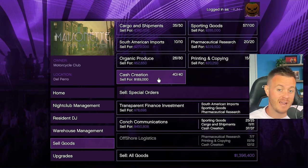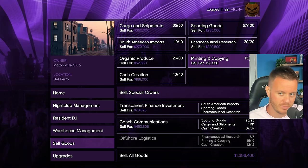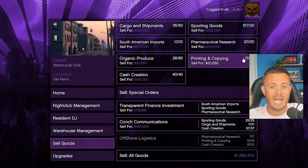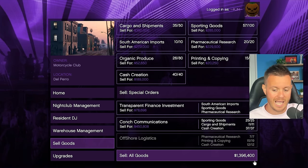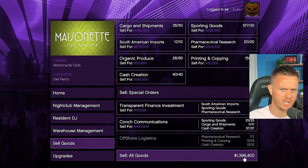If you have five workers set to five of the categories, the other two will be zero. You want to reassign them as individual ones get full. Right now we can sell all goods for 1.3, almost 1.4 million, and this isn't even full yet — only about three are full. I'm definitely not selling now. Also, future me here editing: I'm pretty sure the nightclub is going to be double pay next week, so make sure you're ready, you've got it set up and your people reassigned.